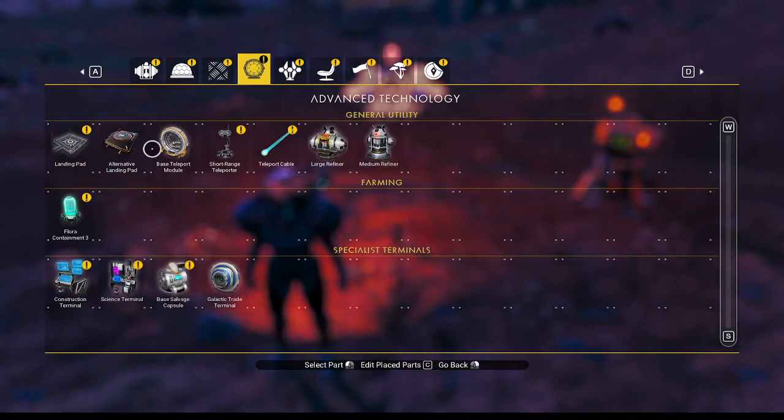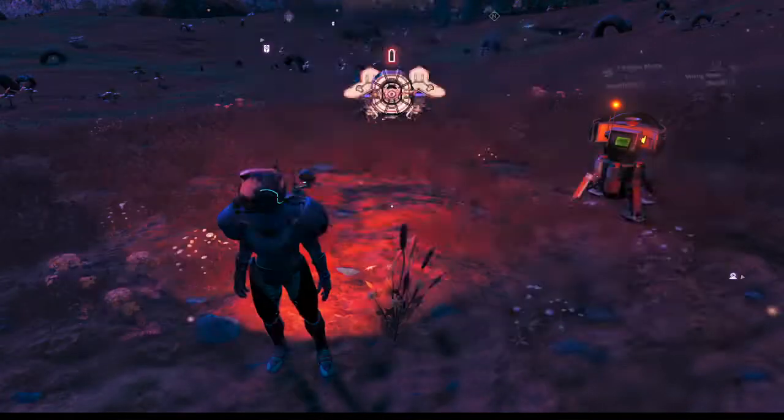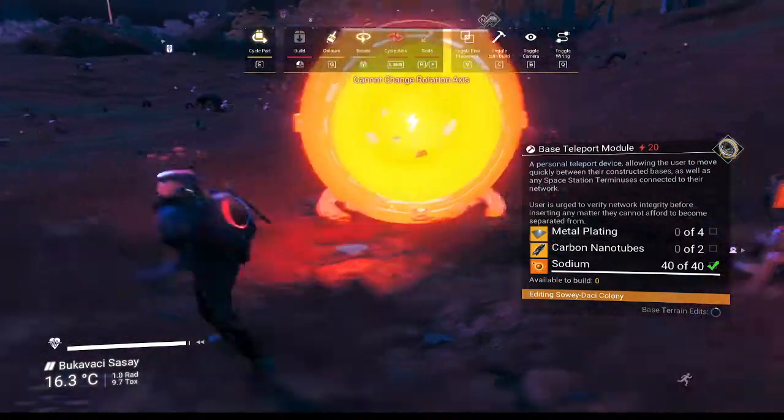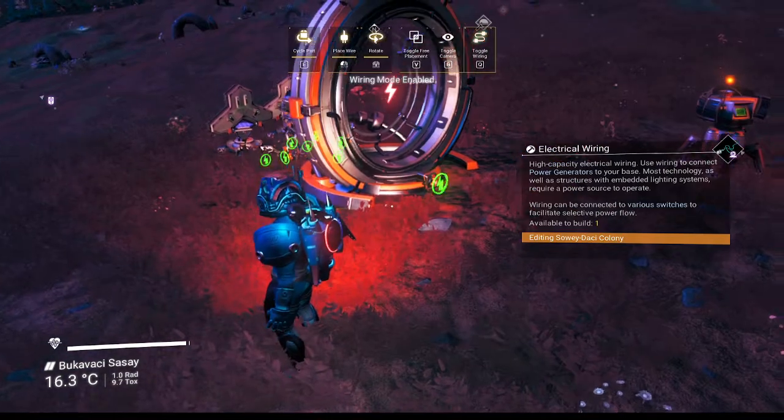Do we have everything we need for this? Perfect. I couldn't remember what the third thing was, but it's just sodium. We're good to go. And then Q for wire mode.